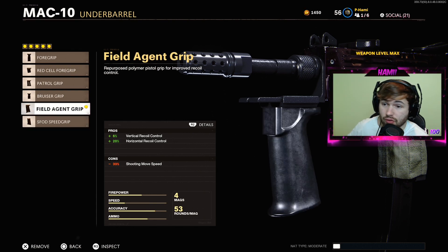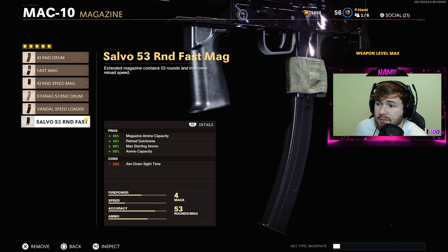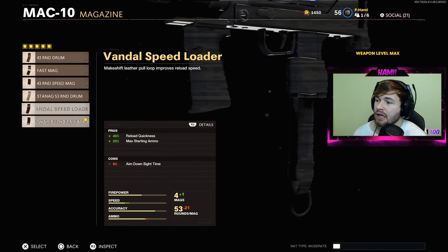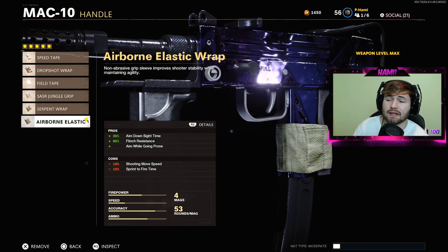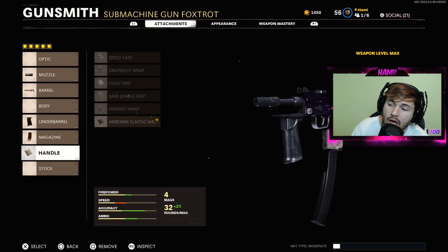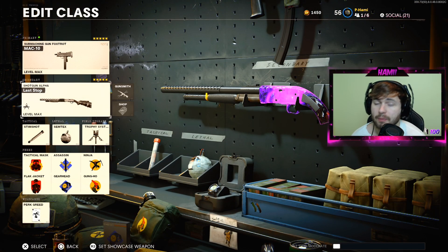You definitely need the vertical recoil control. For the magazine you guys can run whatever you want — magazines don't really matter other than the nerf to ADS time. I'm running the Fast Mag 53-round mag just so I can rush around a little bit faster. You guys can take that off and run the Drum Mag if you don't want the decrease in ADS. Definitely have a magazine on though because it doesn't have that many shots to start. For our final attachment, we're using the Airborne Elastic Wrap — basically your drop shot, fastest ADS, and flinch resistant. That's the only wrap you'll need on all your classes.